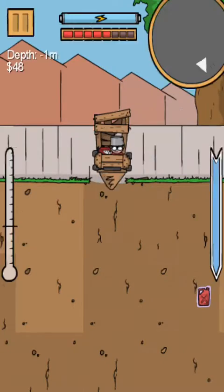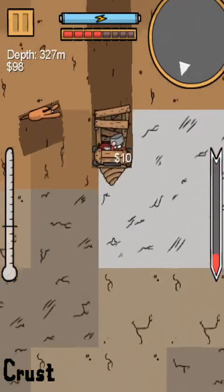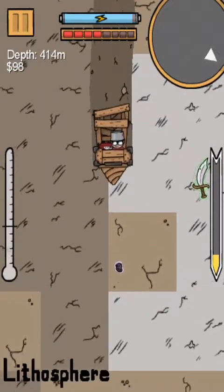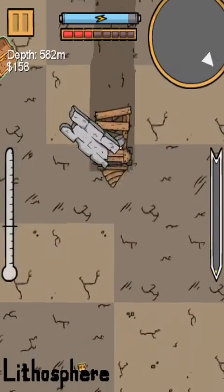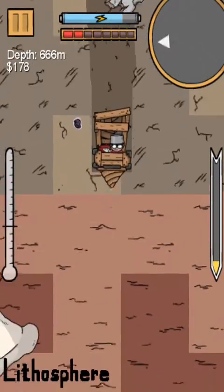His neighbor — the guy who's digging that hole — is... oh, nice! I'll play with him and fix the screens. I've upgraded the drill bit, and I've got to the mantle. There's six layers to get to the core. At the end of the game, there's something to dig completely through, and hopefully the animation plays out.